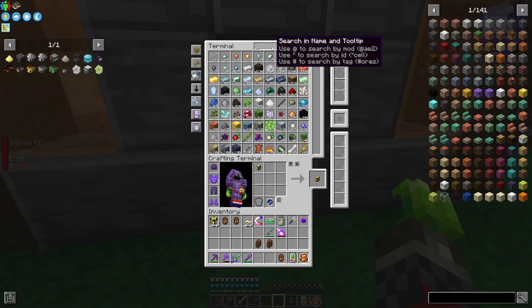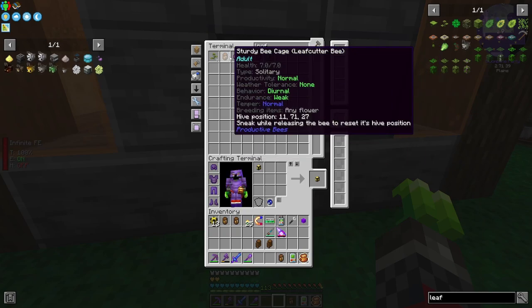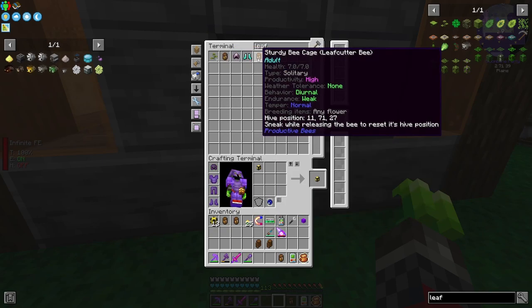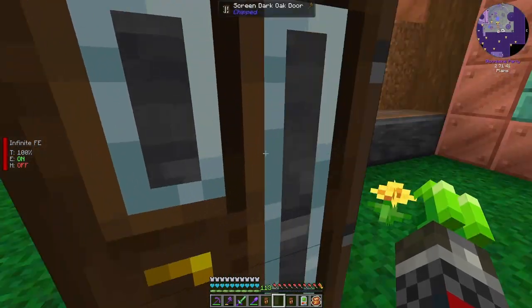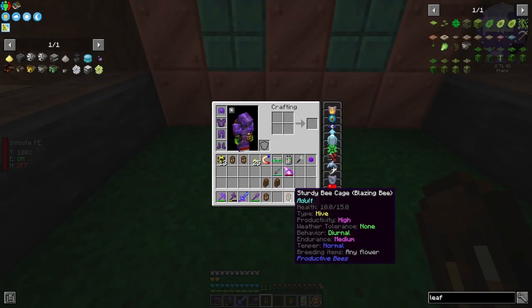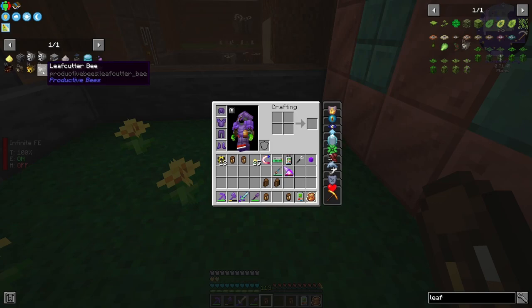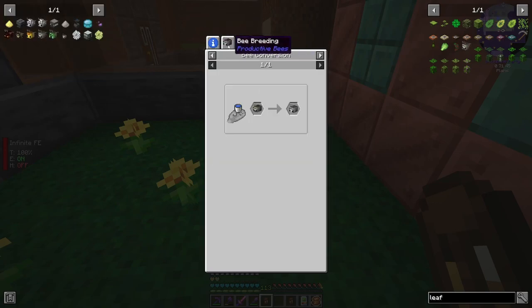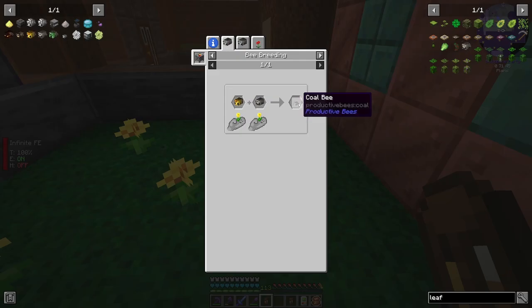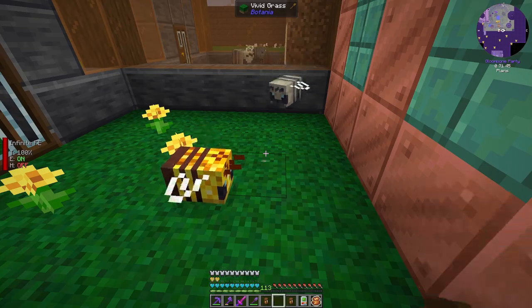That means I'm going to go with whatever one here I deem the better. Productivity high — let's take that. For the blazing bee we have medium endurance and high productivity — that's excellent. It is the leaf cutter one that we want to breed with the blazing one, right? Yes it is. Leaf cutter, blazing — perfect.